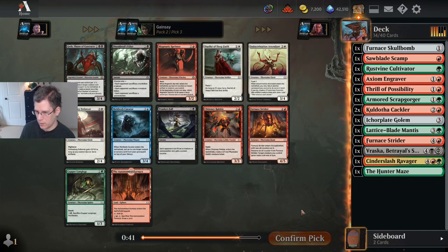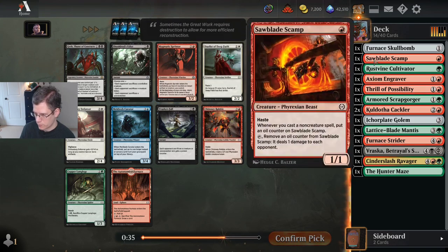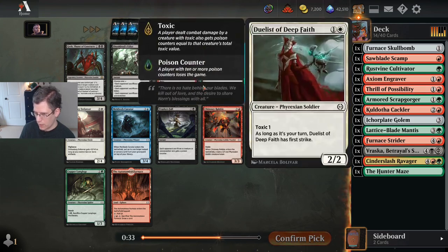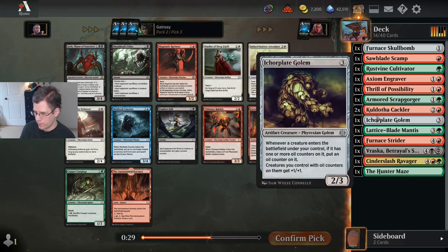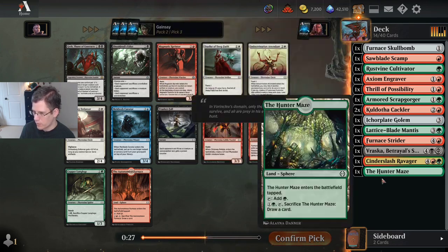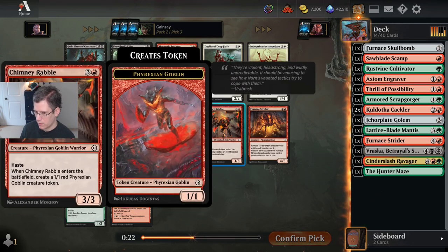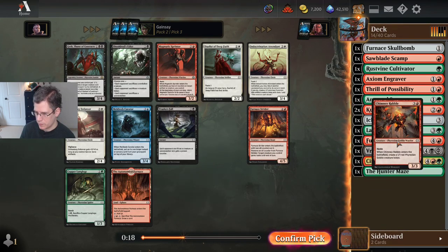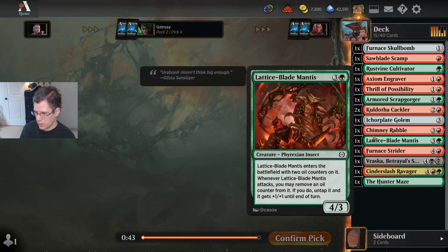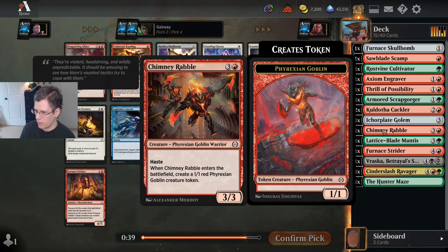Thrill of Possibility is also going to make my mana work better if I try to play three colors, just because you get to see a bigger chunk of your deck. Do I want a Magma Sprinter? I don't have any of the things that it's really good to use Magma Sprinter with — like the Experimental Fuseling. I think I'm just going to take the Chimney Rabble. This card is just a good card — it doesn't have any notable synergies, it's just a good card.